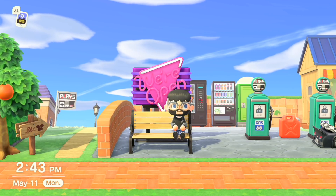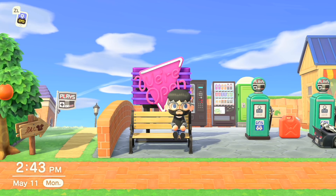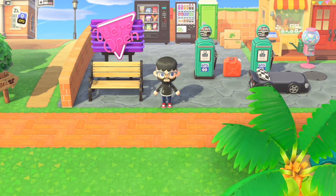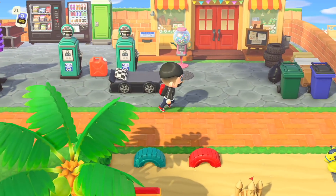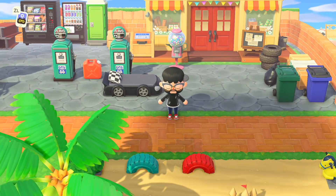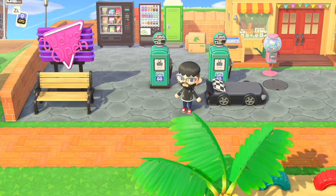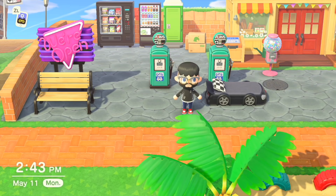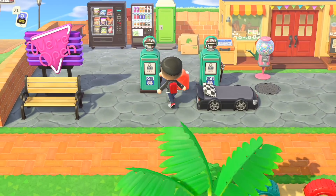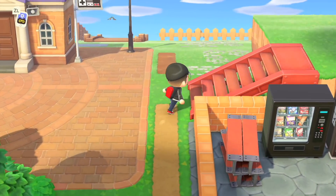Hi everyone, welcome back to Animal Crossing with me, Austin John Plays. It's Monday, the same day that you saw the last video go up, and today we have a project. In our last video we just finished up this beautiful rest stop — chef's kiss. I don't even know what I would do to improve upon it, maybe some detailing like oil coming out of the race car bed, but today I want to focus on the Able Sisters.